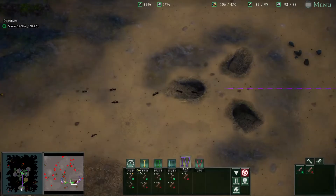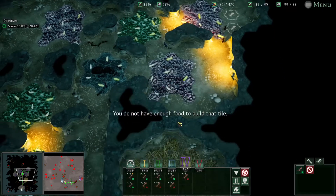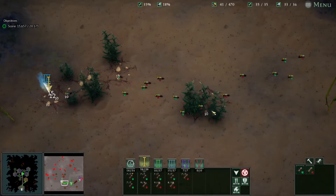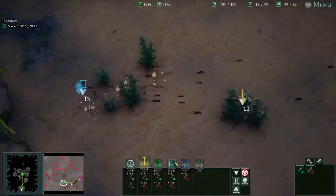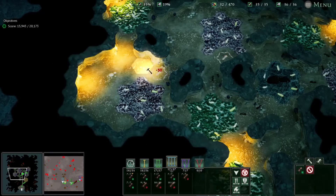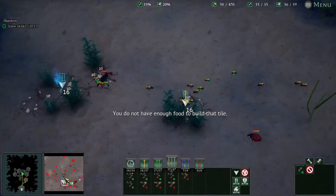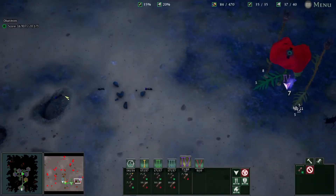Send group two over here, along with finishing off this group, and this one next. I need just a little more food — there we go. Send group one for a final helping hand over here, and they can head back now. Group three should be able to handle it pretty well. At night, the difficulty increases a good amount in terms of creatures attacking your nest, and just the spawn rate of creatures.